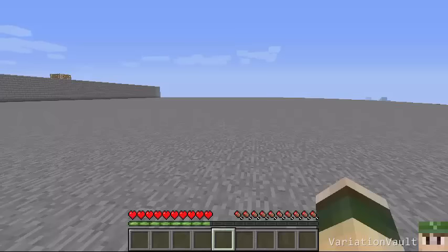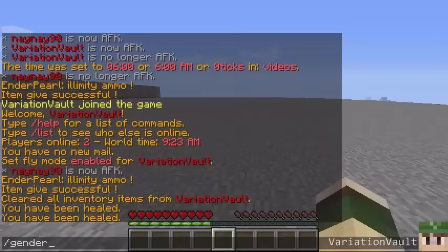At the moment it's very basic. You just type in a command which is slash g ender, then the player name — so 'VariationVault' — and then how many you want. Zero gives you an unlimited one.